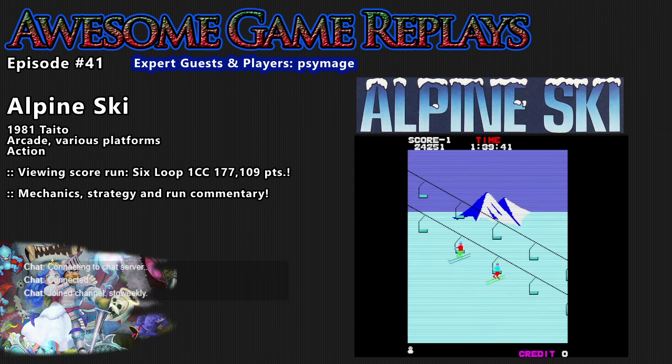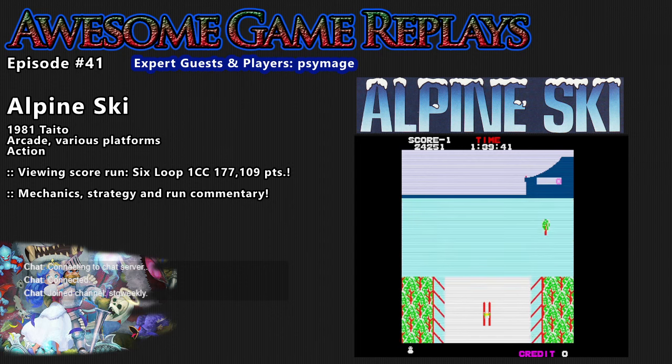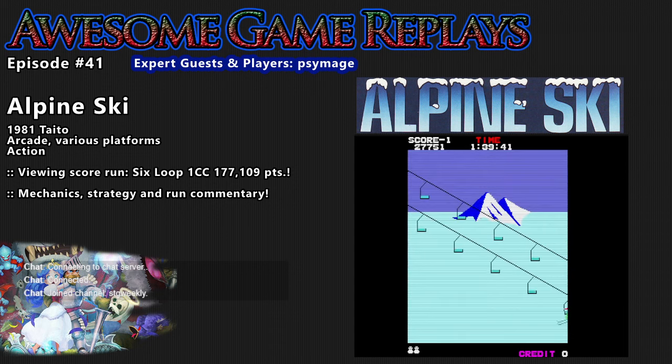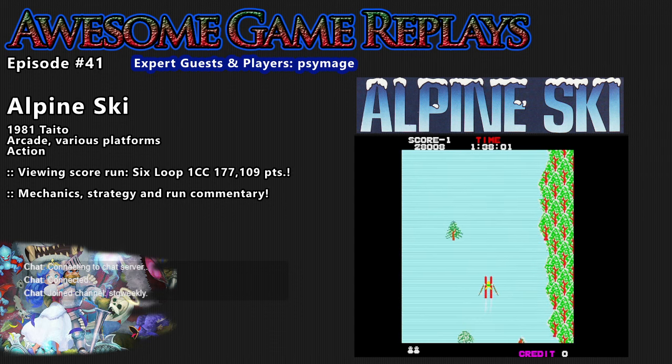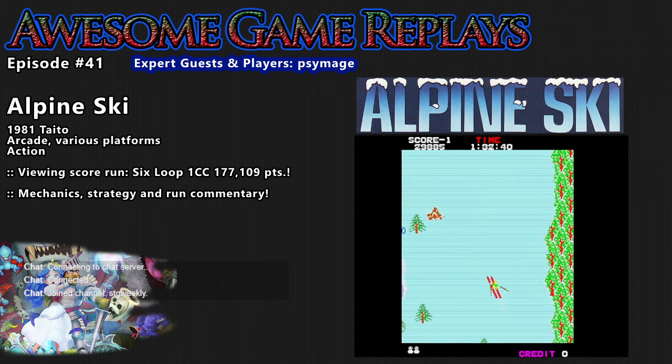Alright, hey, what's going on. This is going to be Awesome Game Replays episode 41, covering a bit of a title game here in Alpine Ski — some overhead skiing action from 1981 arcades. We'll be looking at a six-loop one-credit clear run with some strategy and mechanics commentary, provided by our player of the replay as well as our guest of the episode, Psymage.